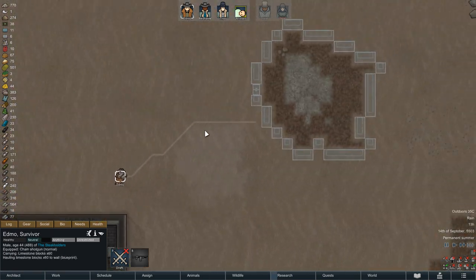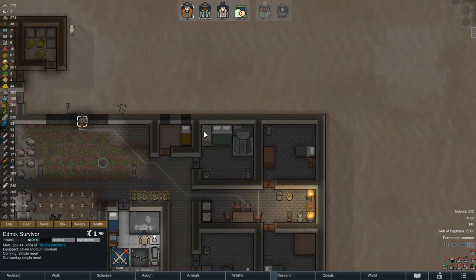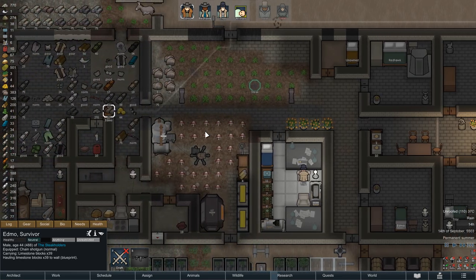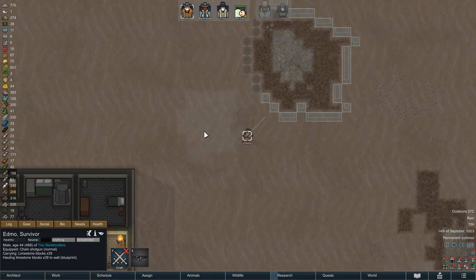Since we have purchased a goose and will probably have a few more incoming down the line, let's increase our hay production next. I have found a good spot not too far away from the colony that we can now fence in and then start planting, just like we're already doing to the southwest of the steakhouse.